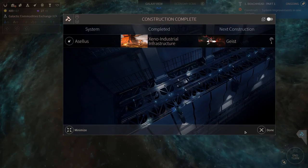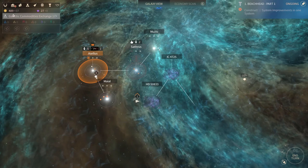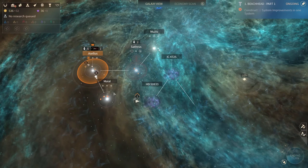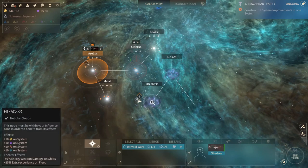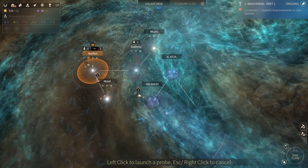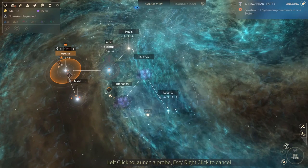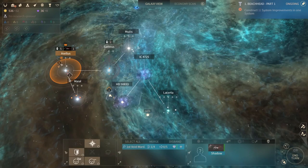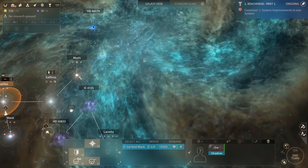I was thinking I wanted to send my colonizer ship with these phantom ships which are attackers. However they only have three movement and the colonizer has six, so they won't be able to stick together. So I'm definitely gonna retrofit this guy to give him nine movement, because all of my nearby systems do not have colonizable planets at the moment and I desperately need to colonize another system.